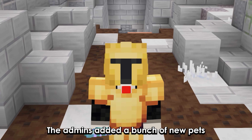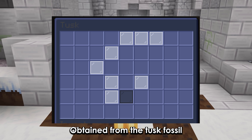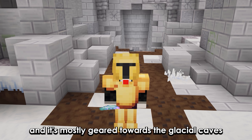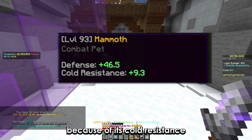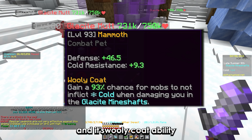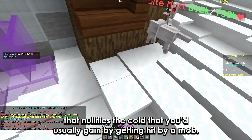The admins added a bunch of new pets. First we've got the mammoth, obtained from the tusk fossil. It's mostly geared towards the glacial caves because of its cold resistance and its woolly coat ability that nullifies the cold you'd usually gain by getting hit by a mob.